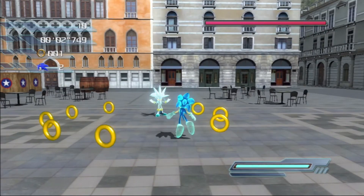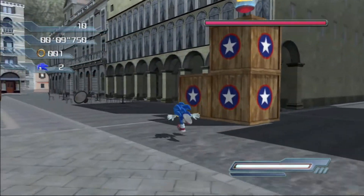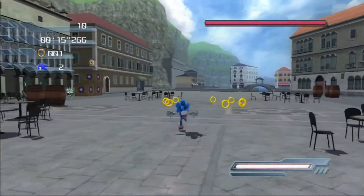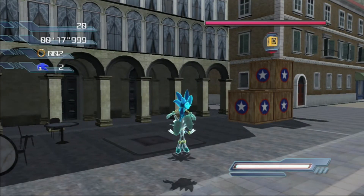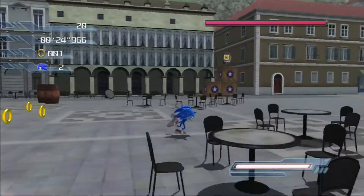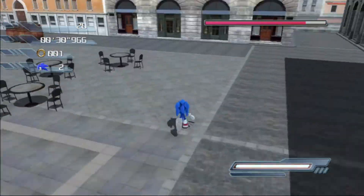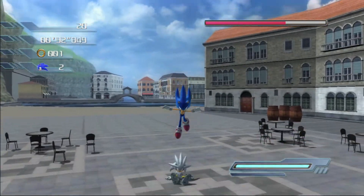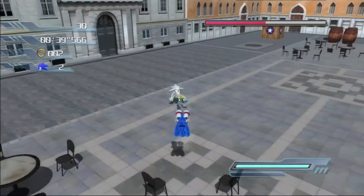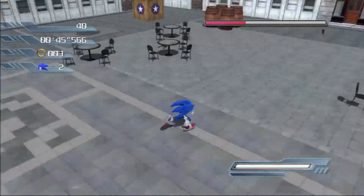Alright, this is boss number two: Silver. Don't underestimate him — that's all I can say. The best strategy for Silver is to run around as much as possible and don't get caught. When he says 'How about this?' that's usually when you want to attack him, because he'll be busy launching his attack and can't catch you. As long as you keep your distance you should be okay.